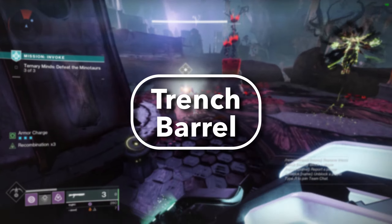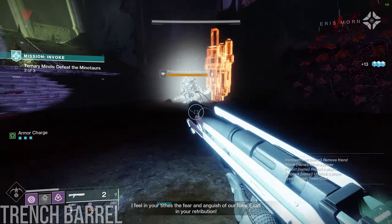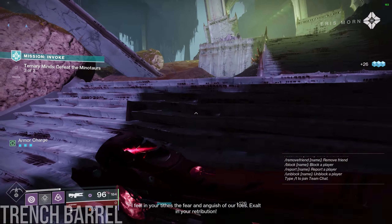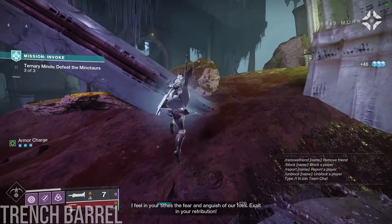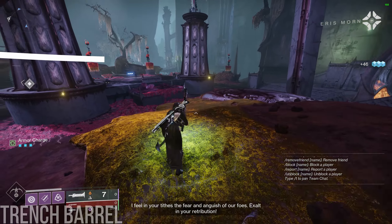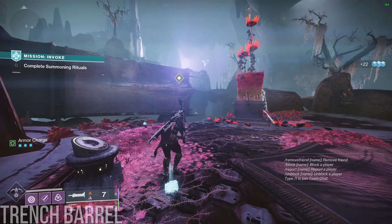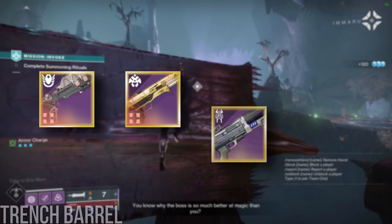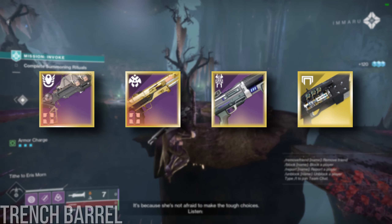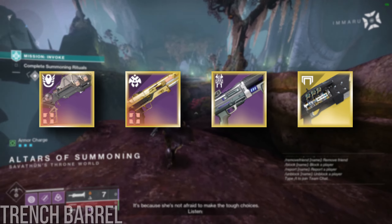Trench Barrel. I have a friend who's recently been pestering me to test this, so I went ahead and measured some timings. The question was: since you have to melee every three shots to use Trench Barrel, how does that affect the DPS of a shotgun compared to a more traditional damage perk like Vorpal Weapon? I tested Rapid Fires, Lightweights, Aggressives, and Acrius. Unsurprisingly, the faster a weapon fires, the more impact — stopping to melee between shots — will have on DPS.